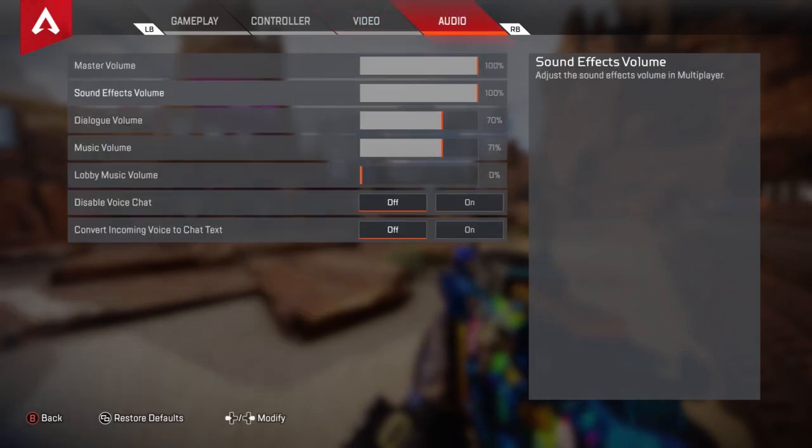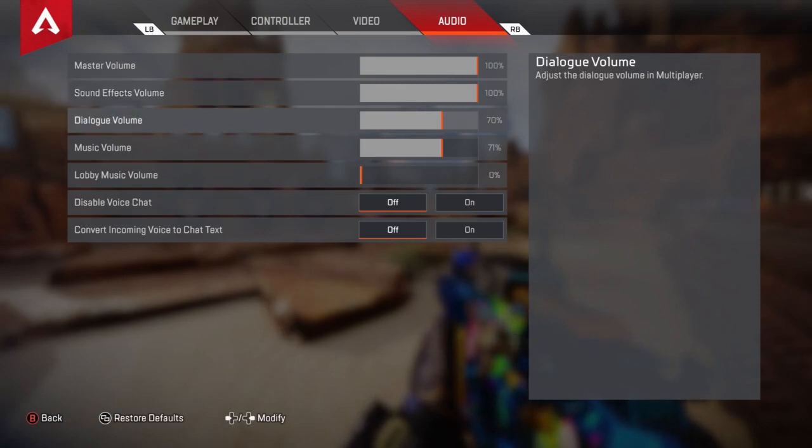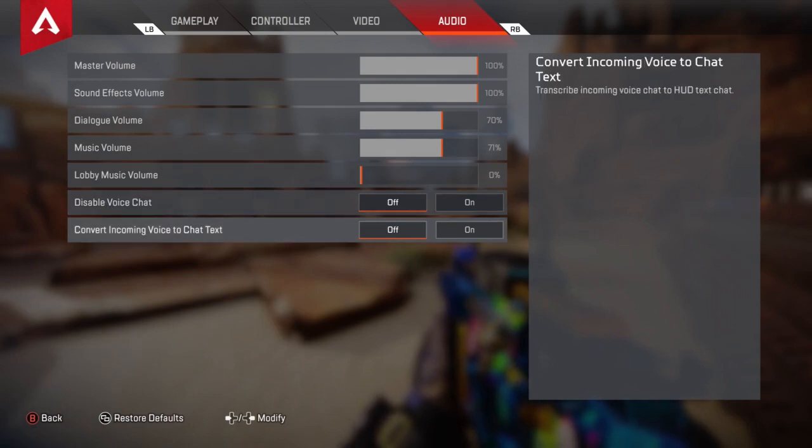Audio — I have the dial at 70 because sometimes it gets loud and I need to know what's going on. Music volume I have at 71. I have voice chat and similar options both off because people irritate me.